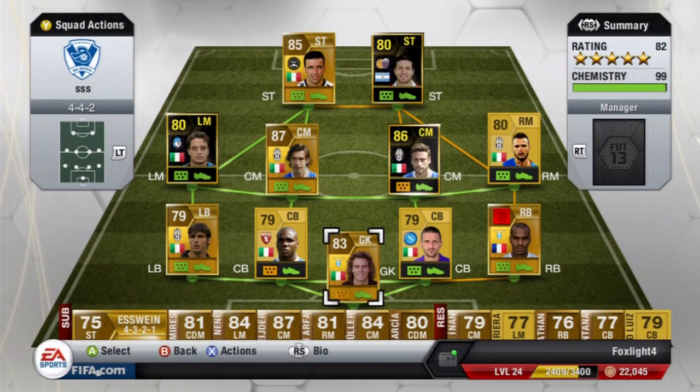Welcome back to another inform player review. Today we're looking at the inform Alejandro Gomez. He's got 87 pace and 79 shot, and he's only going to run you about 45k, so he looks to be an absolute beast of a player. We're going to quickly look at his in-game stats.